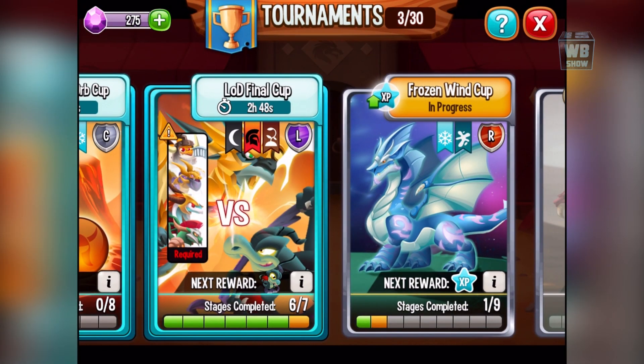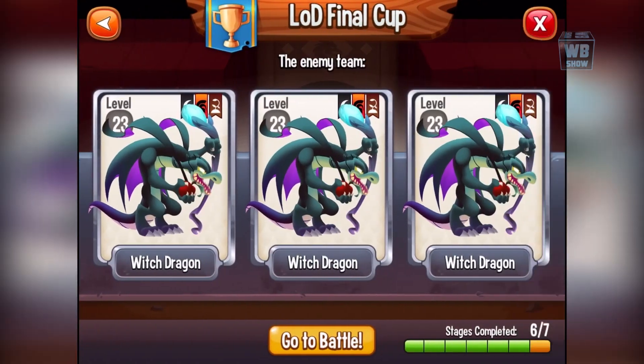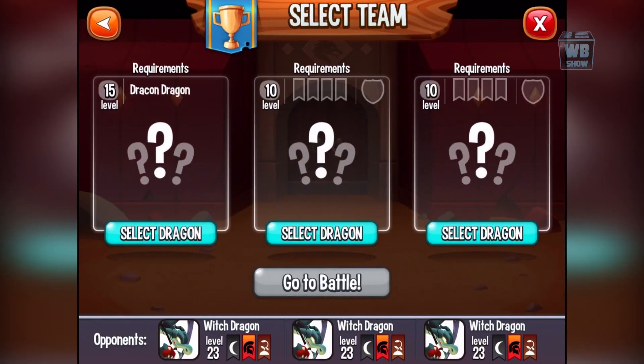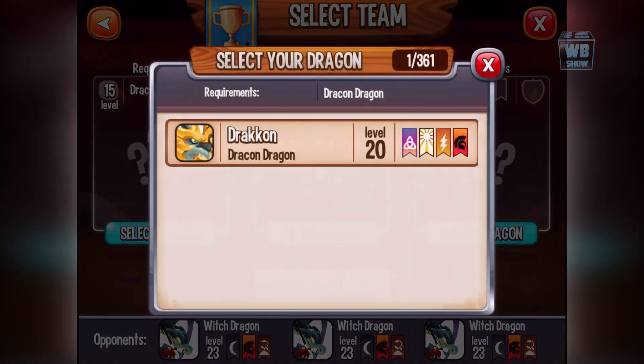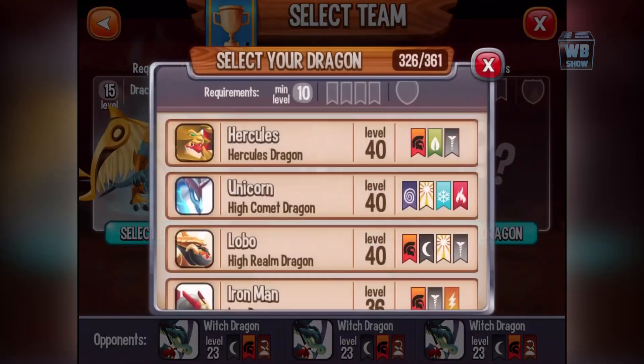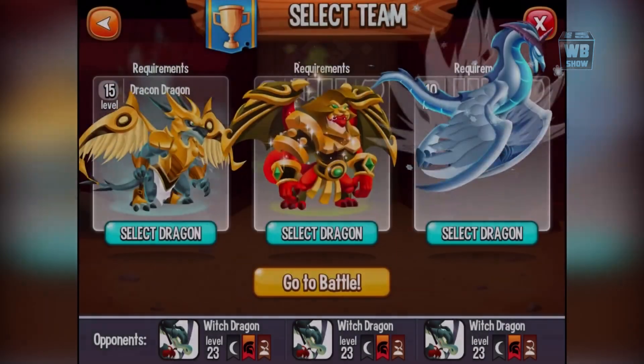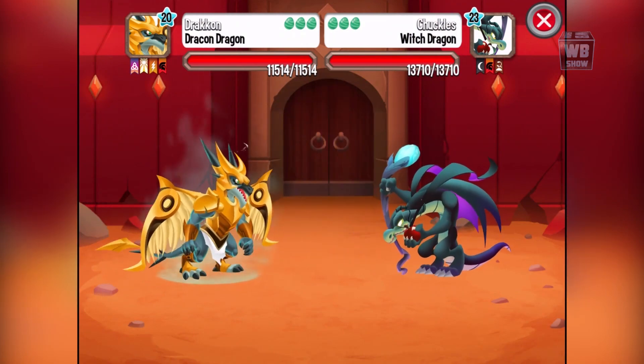Hey everybody, welcome back to another video on Dragon City. Stuff is ending in two hours, but we just wanted to go over what's available now. This is the LOD cup — the Lord of Deos cup — and you have to have a dragon in there. I noticed he has the aura. I didn't know he had the aura, but he does, so let's bring him in there.